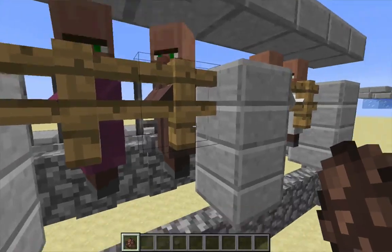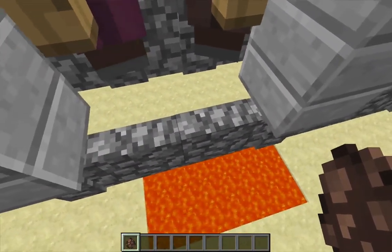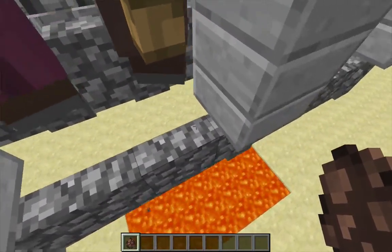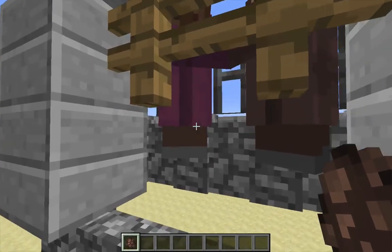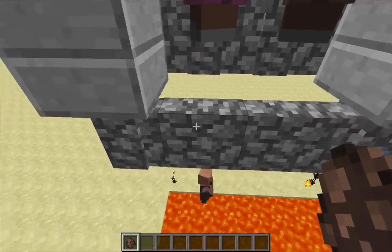Underneath the fences he has a cobblestone wall with another specific collision box, and that leaves just one pixel of space on which the villagers can stand. That's important because when the villagers then breed, the smaller baby villagers don't have anything to stand on and they just drop out.